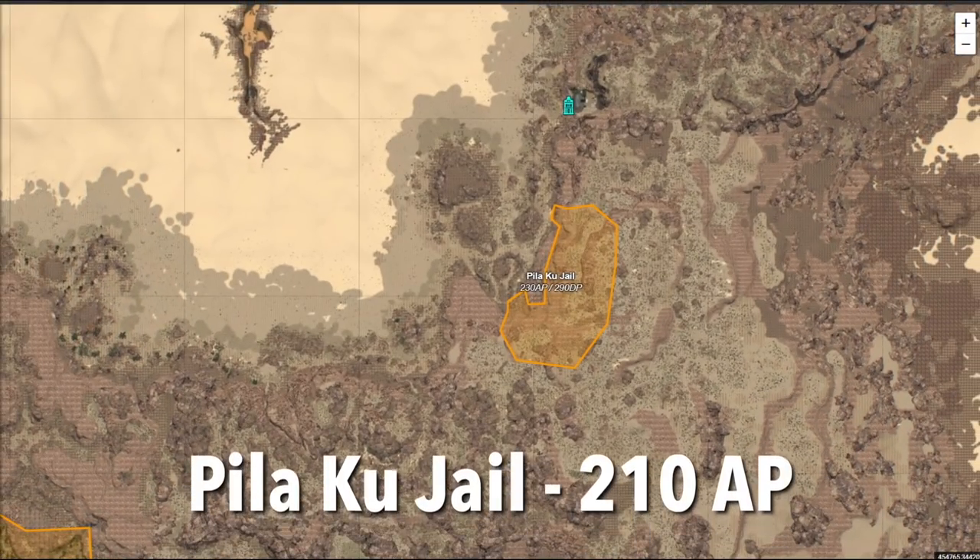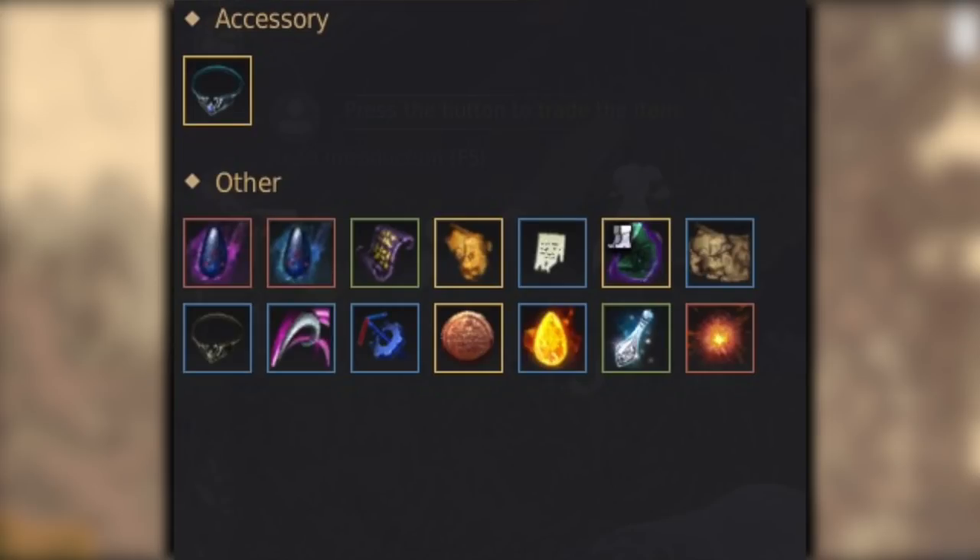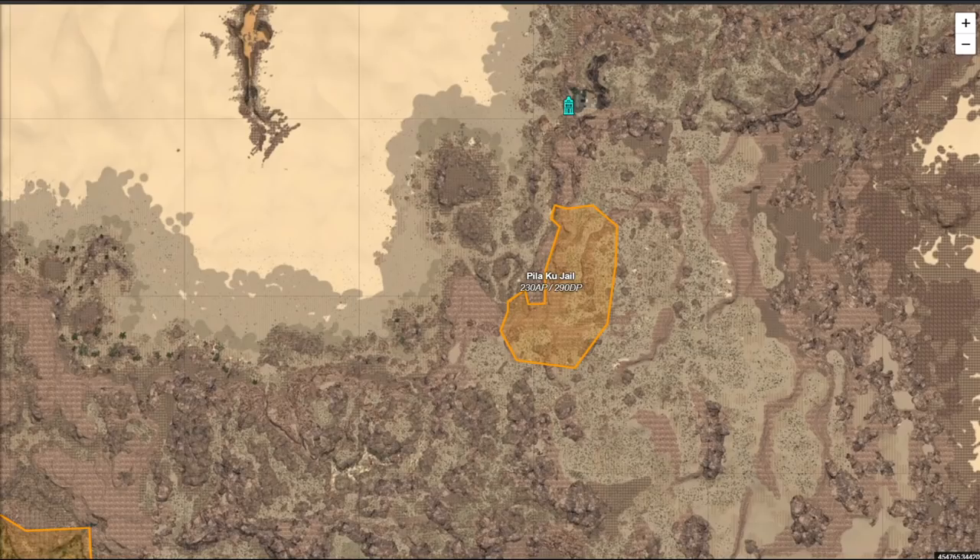Next up is the Peliku Jail. I recommend at least 210 AP before you start grinding here. It's a pretty good spot with consistent money because the accessory that drops here — Cecil's Necklace — only goes for about 5 mil on NA. Most of your money is going to come from trash, scrolls written in ancient language, Black Spirit Claws, and Kaphras. You can also get the Archaeologist Map piece here, so definitely a decent spot to grind around 210 AP.